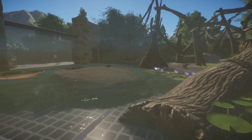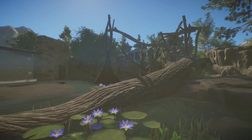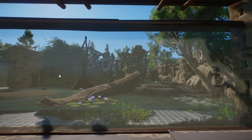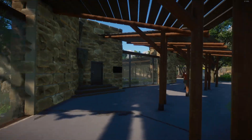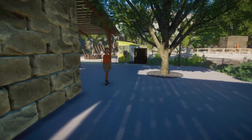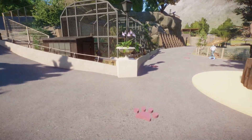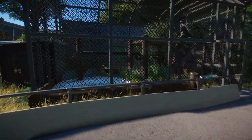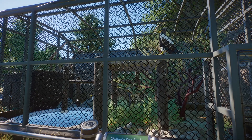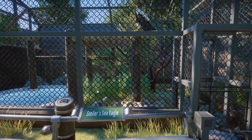I think now this is the otter and binturong habitat from the other side. I love the climbing structure. And then we need to go again. So we have another exhibit for birds — I think this time that's supposed to be an eagle of some sort. Yes, Steller's sea eagle.